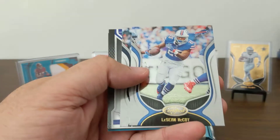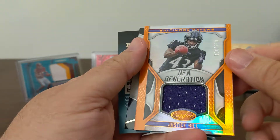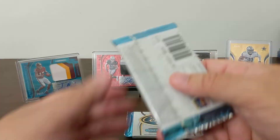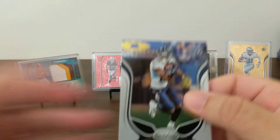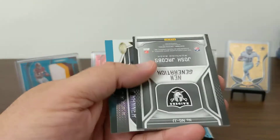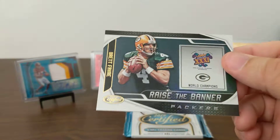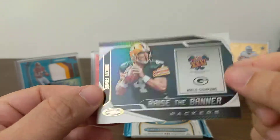Alright, Derek Carr, LeSean McCoy, Mitch Trubisky, and a New Generation Justice Hill out of 299 — that's a pretty thick card. And then a Diamonds Tom Brady. Get a big name — Corey Davis. Big name hit, that is Girly Chubb. New Generation Josh Jacobs to 199, so red. Brett Favre Raise a Banner — go Pack go, Brett! That was a good game. Shouldn't want the next year too.